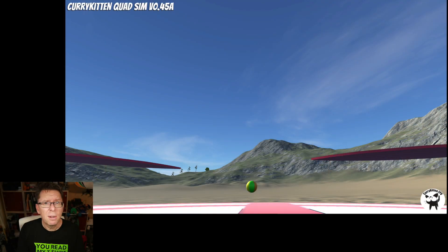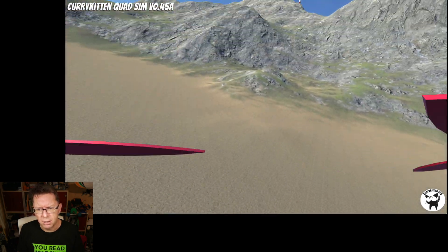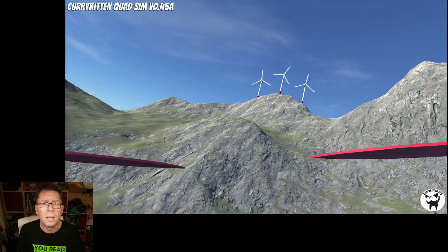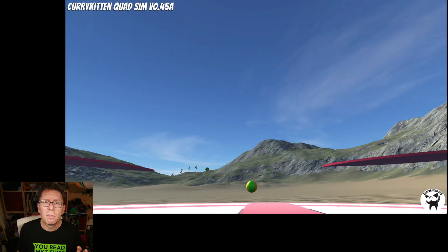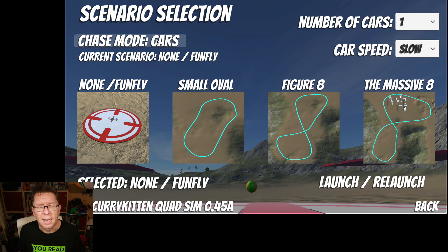So let me jump into the sim now and show you how it works. Here we are in the sim with my controller connected up — we can fly around as normal, and those are the new turbines. This is accessible from the scenarios page — you press space — and this is where you'd launch the cars, which are still there. The difference now is we've got a chase mode button: hover over it, click it, and it'll toggle between plane and cars.